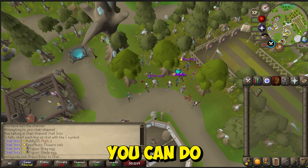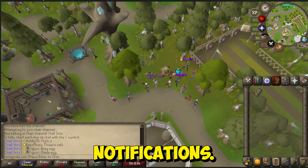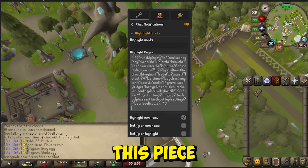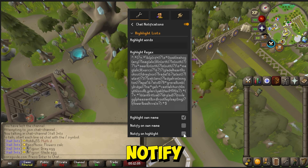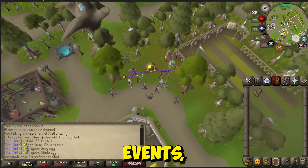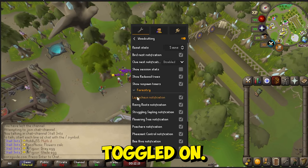Finally, you can do this method completely AFK as well by enabling Runelite chat notifications. To do this, turn on the Chat Notifications plugin for Runelite and copy-paste the line of code into the Highlight Regex section — I'll drop the line of code in the description of this video. Also make sure you have Notify on Highlight toggled on. In case you are new to forestry events, make sure you have the Woodcutting plugin enabled and all the forestry settings toggled on.